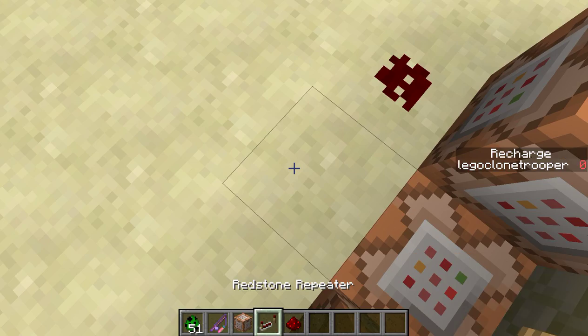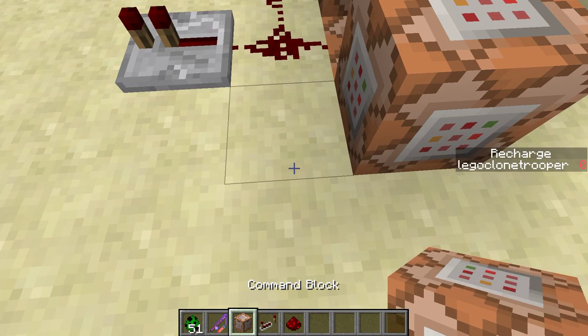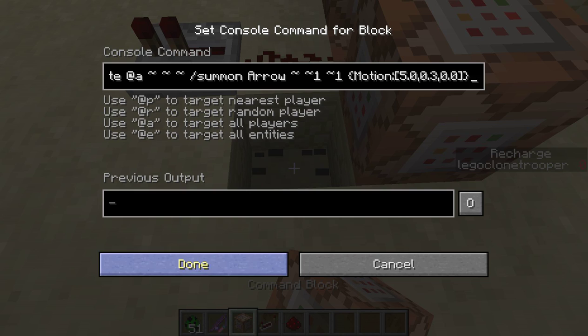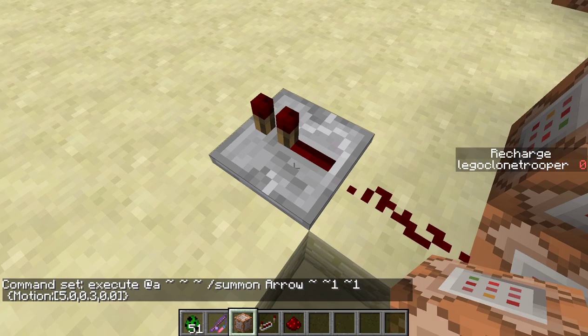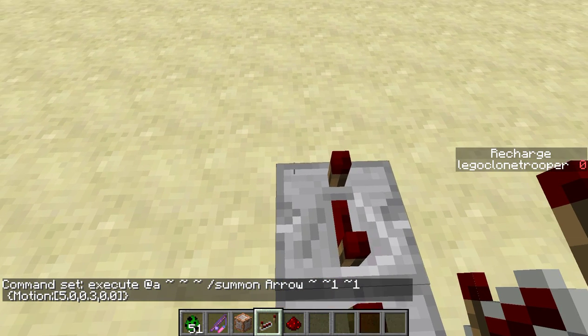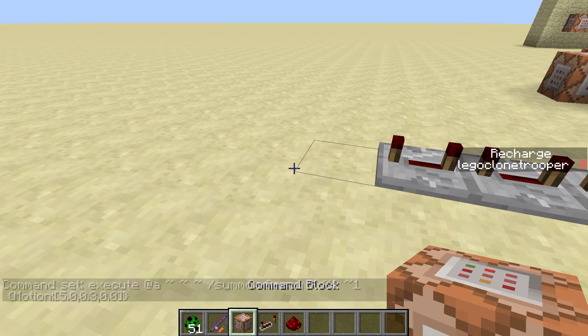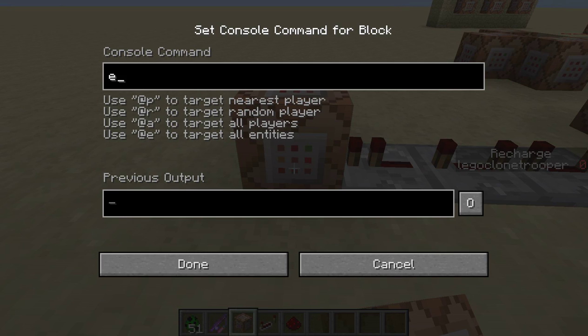So, what that means is — basically, it means that when the arrows, after some time, they will explode in midair. So what you want to do is you want to extend this. I'm going to do 12 ticks, and then what you're going to do, I'm going to do execute at @e type. I'm only going to show you one modifier, but you can probably find some more on the interwebs.